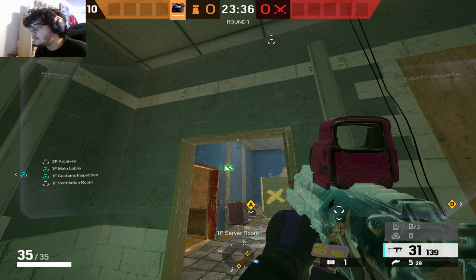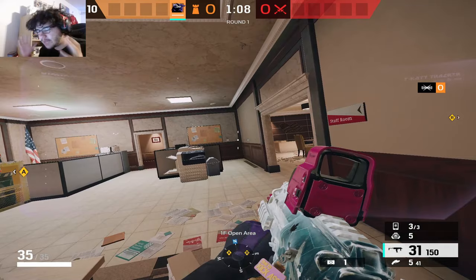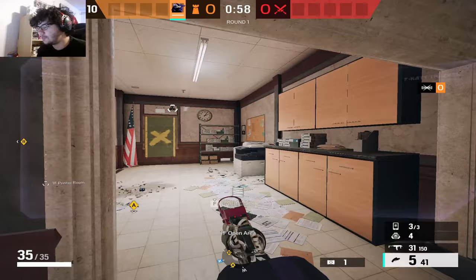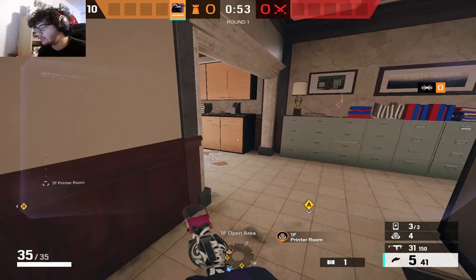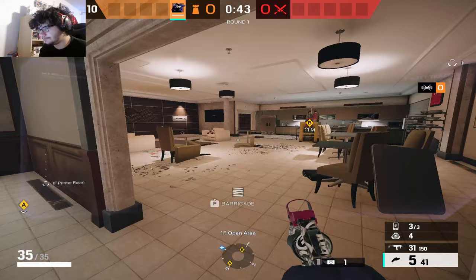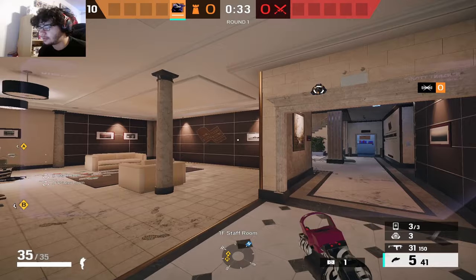Let's move on to bank for our final example with Fenrir. We're defending open area on bank. The first mine we're going to place is on the printer window — you could always place it deeper here, or even really deep right here; it really just depends. Next one you're definitely going to place on this door for obvious reasons — it's the main entryway into the site. Again, you could place one deeper if you want. You can get really creative with the spots you use these in.